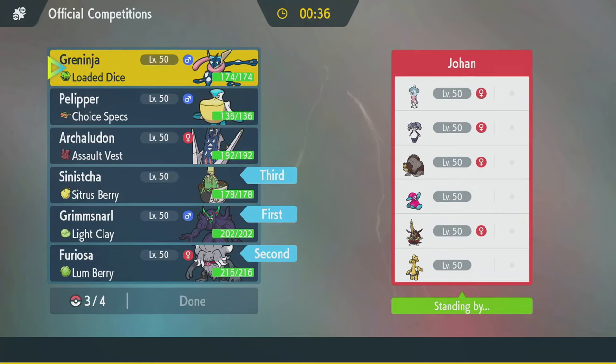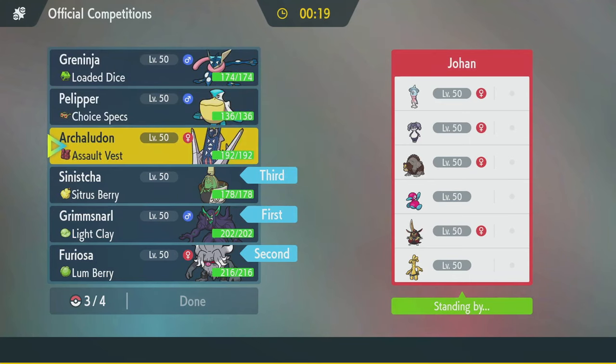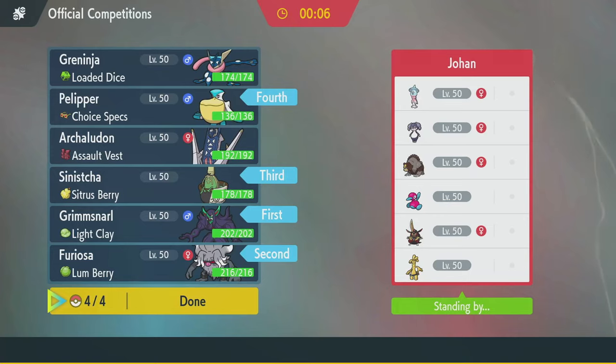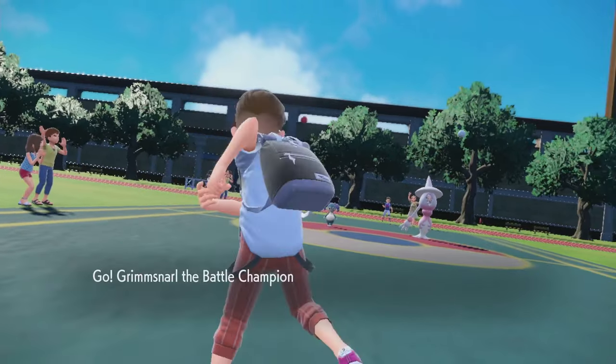Greninja has Taunt, but if they go Indeedee Hat, I can just taunt the Indeedee and then they can start Expanding Force or Dazzling Gleaming. None of these top three have Protect — I don't have much Protect on this team at all, which is a little annoying. Pelipper can hit a lot of that stuff hard, but Archaladon can take hits. I think I'm going to go with Pelipper. If it's Indeedee Hat, I need to Light Screen, Terra, Bulk Up. It is Hat Indeedee, so I'm glad I didn't go with the Greninja mode.